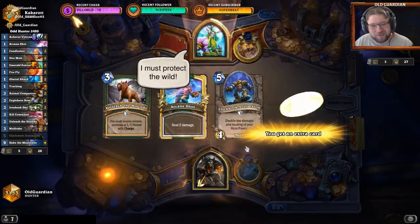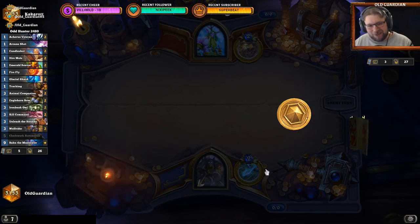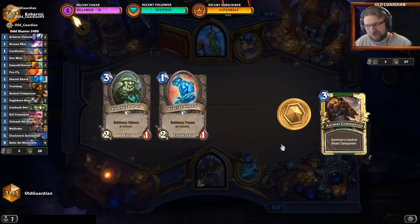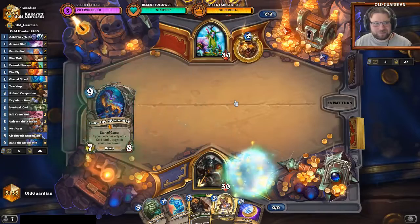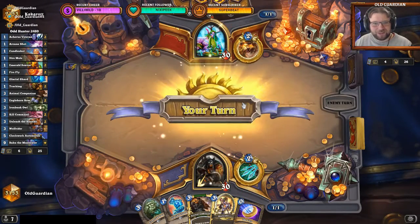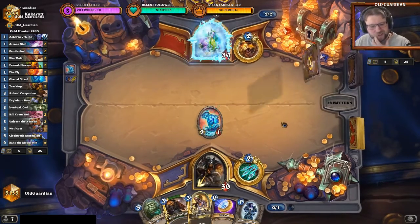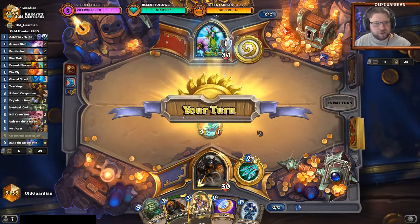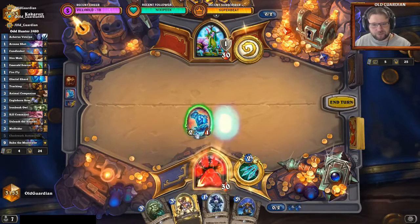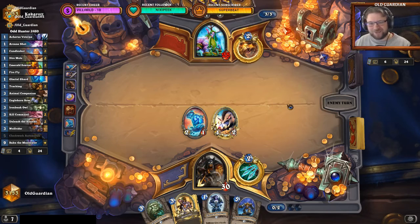We meet a Druid. Druid has so much armor — I'm never going to get through all of that. Shard into coin Animal Companion. Oh, we are going to be able to deal a point of damage here — that is excellent news. And it's always Huffer too, so we can deal multiple points of damage. This looks like a free loss, probably. If I can't kill both of these, then I can do Vicious Veteran plus hero power next turn.